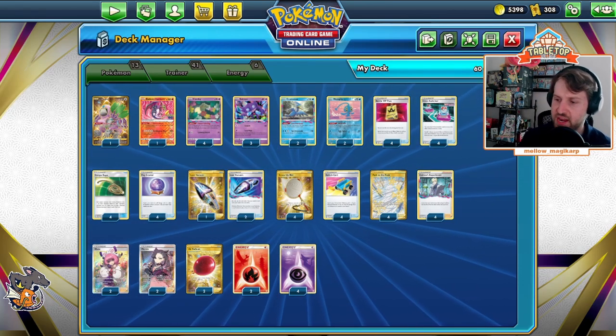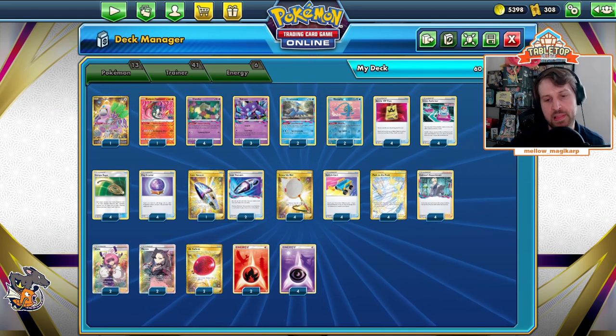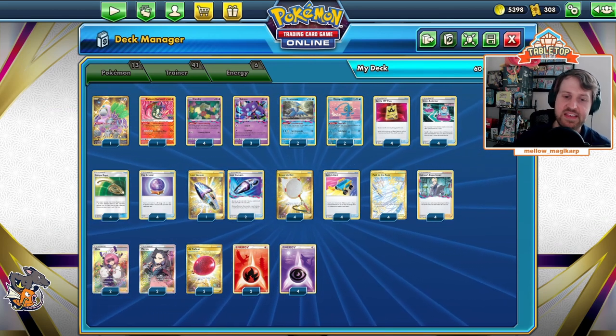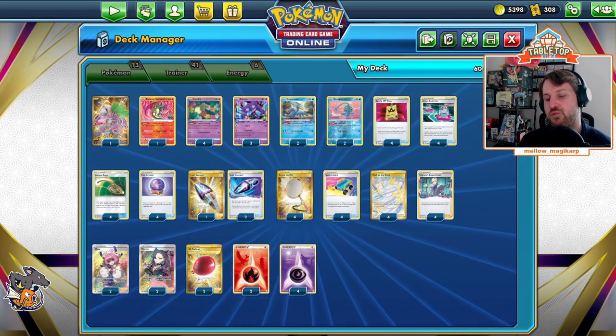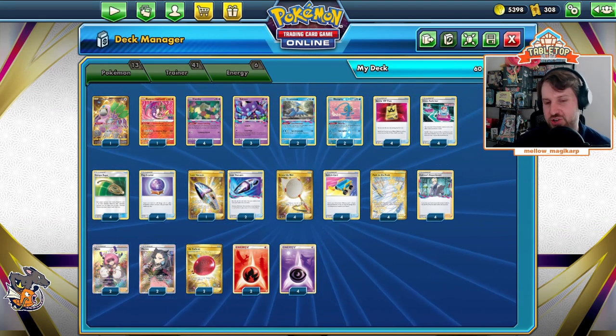Welcome to MilnoScoreMatchCrafts YouTube. Today we're going to play a couple of games with Torrid Recklev's Peoria-winning Lost Box deck. It is the baby Lost Zone deck with Path to the Peak. This was an amazing play into the Peoria regional meta.